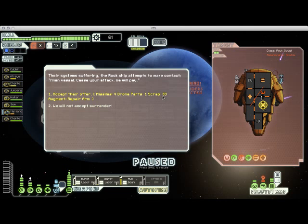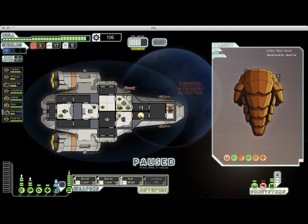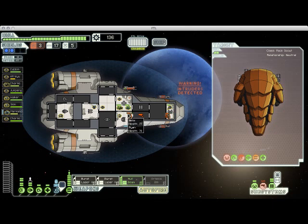More importantly, this is one of the really good deals that I told you come across sometimes. They're offering 69 scrap, 4 missiles, and a repair arm augment, which is great. Of course we're going to take that — that's an excellent deal. So the enemy ship is no longer hostile to us, but we still have to deal with these boarders on our ship. This is not much of a problem. I have enough crew that I can keep them occupied and keep damaging them to the point where I'll eventually win the fight.